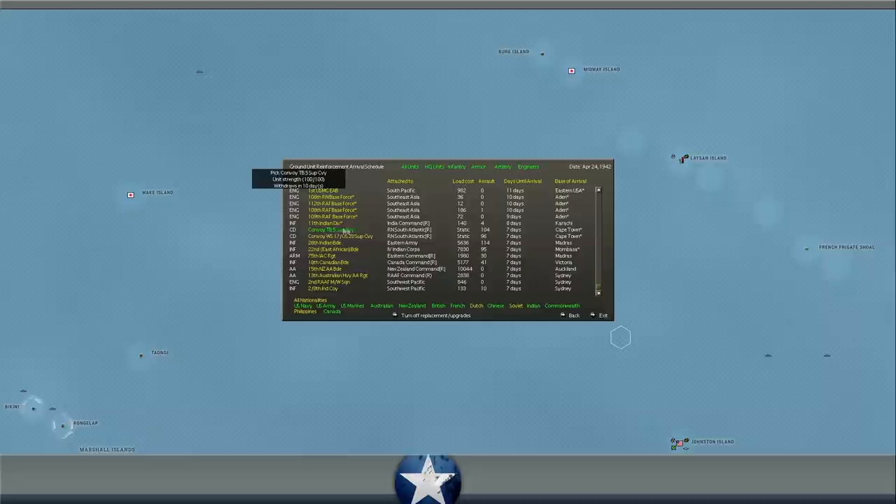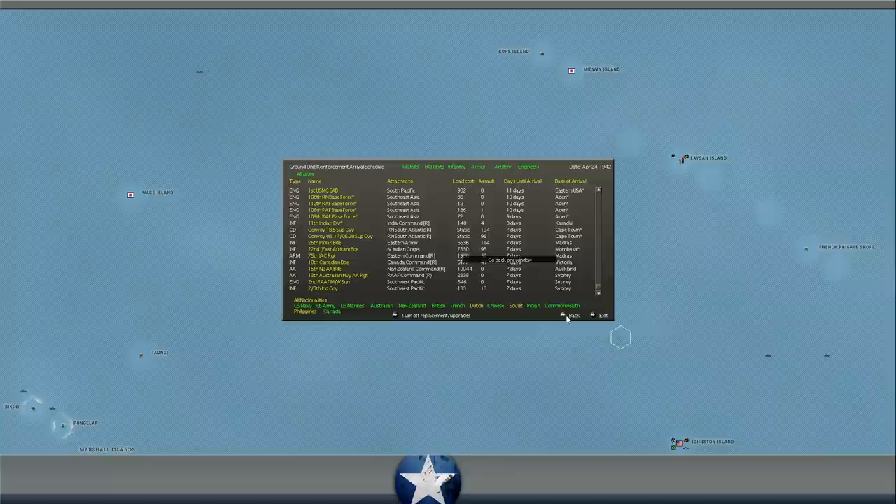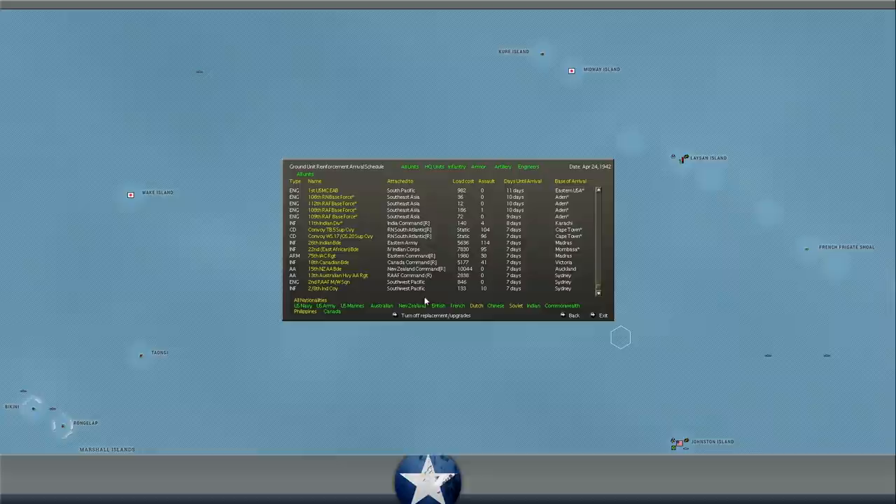We get 54 M3 Grant-Lee tanks to the pool — yes! We get 50 Matilda II tanks — yes! We can definitely use those to outfit one of those really poor tank units in Burma and give them much better equipment. That'll be nice. The 26th Indian Brigade arrives in seven days in Madras. The 22nd East African Brigade arrives in seven days in Mombasa, so we can move them to India as well. The 75th IAC Regiment arrives in Madras but it's restricted so we can't move it. Canadian Brigade arriving in Victoria — also restricted.